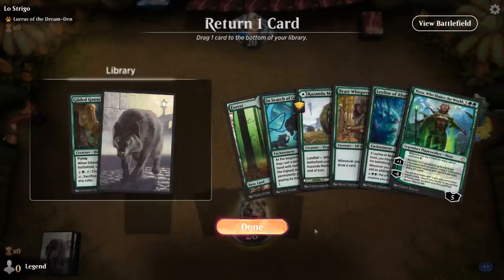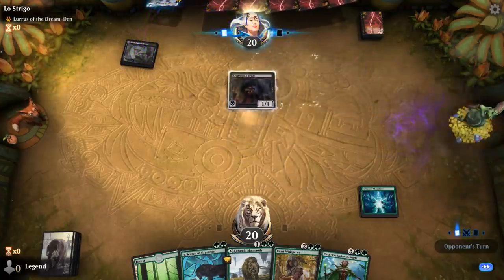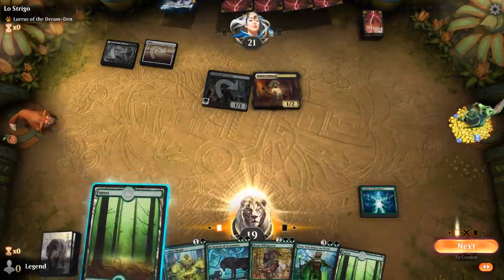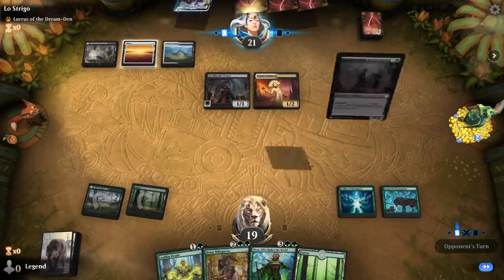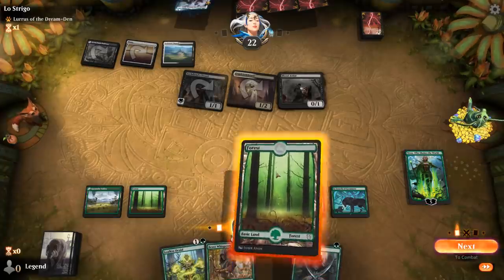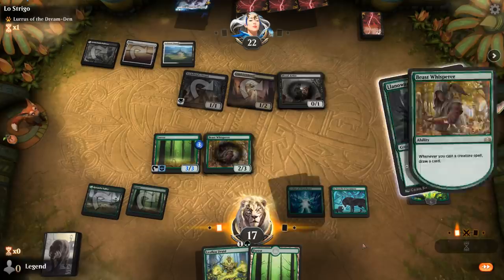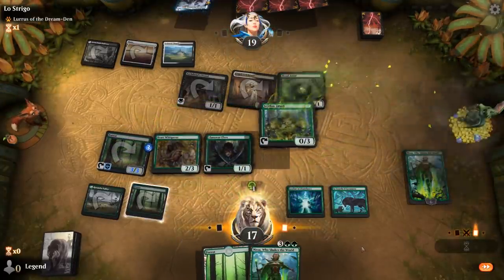We don't need to keep Gilded Goose since we can just play a tapped Kazandu Mammoth to make it safe. Opponent has an Archfiend's Vessel, so we gotta hope they don't have hand disruption to take away one of our combo pieces. Opponent is Black-White with Cruel Celebrant. They won't be able to easily interact with our enchantments. Blood Artist joins the Celebrant, so their life drain could be dangerous. We put Nissa into play for free and then make some mana and untap our forests.